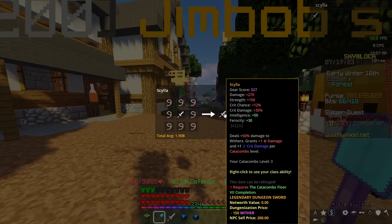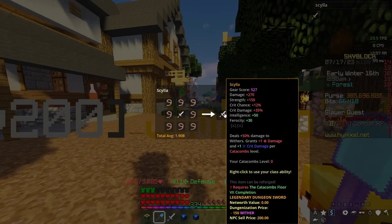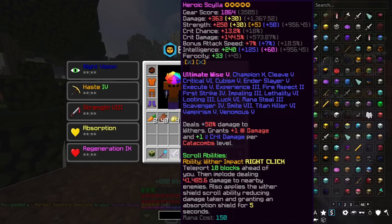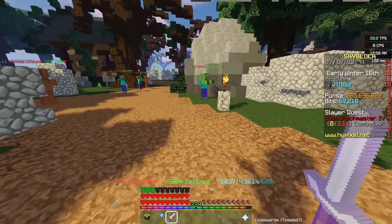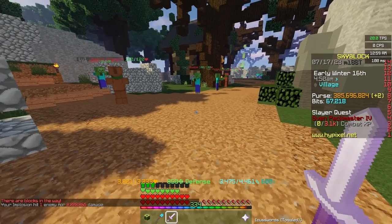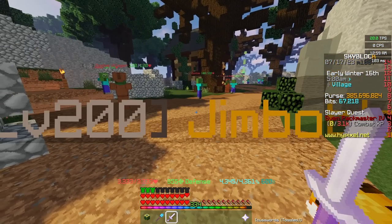The Scylla is essentially the same as a Hyperion, however its base stats are slightly different. It doesn't give as much intelligence, but it does give crit chance and crit damage. So essentially the Scylla is a little bit more of a hybrid weapon — somewhere between left-click and right-click damage. Let's test: our right-click damage with the Scylla is around 2.28 million, which is about 250–260k less than the Hyperion.